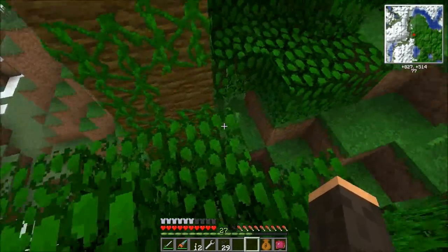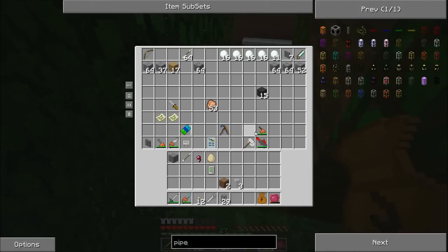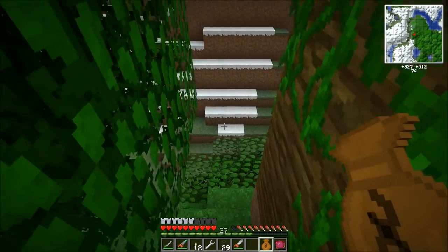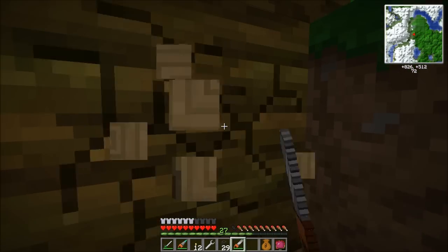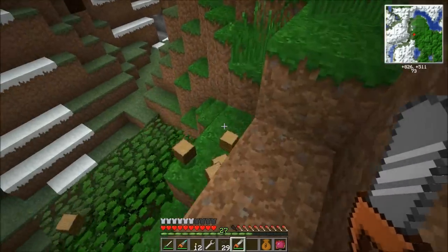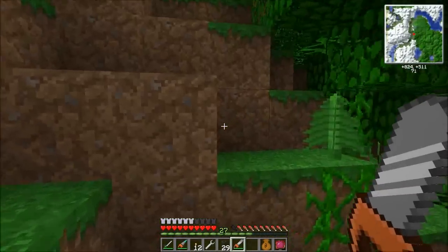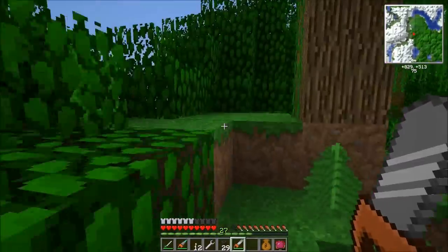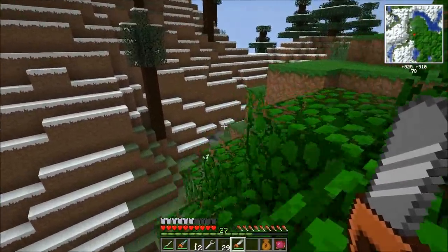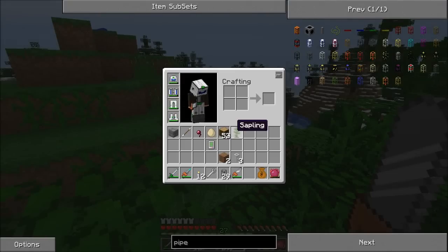Let me show you here. Get out my chainsaw. And we're going to go down here to the root of this tree. Just one tree, one little swipe. And you can just see all the wood that one tree gave me. I got 52 wood from one tree.